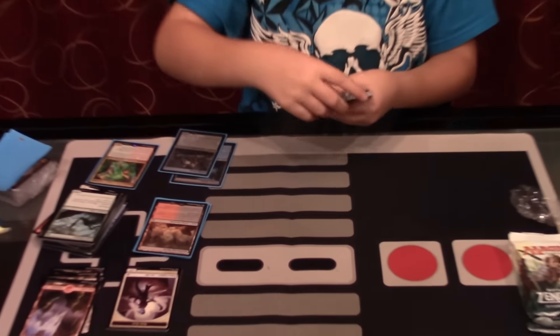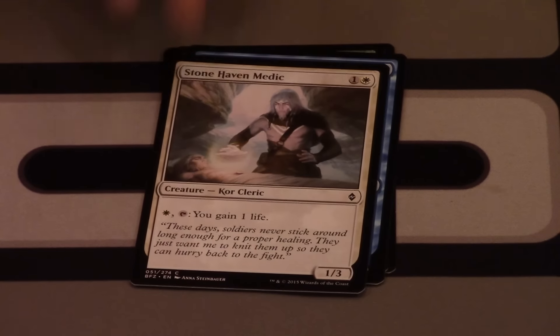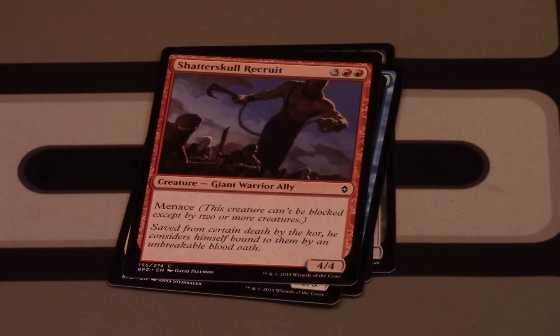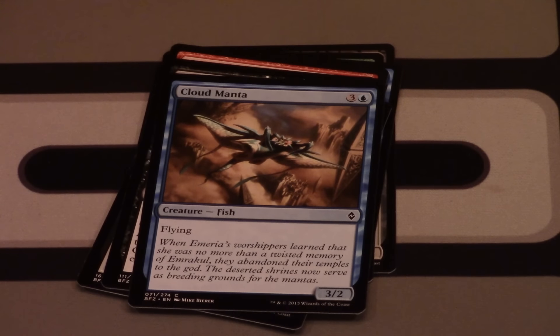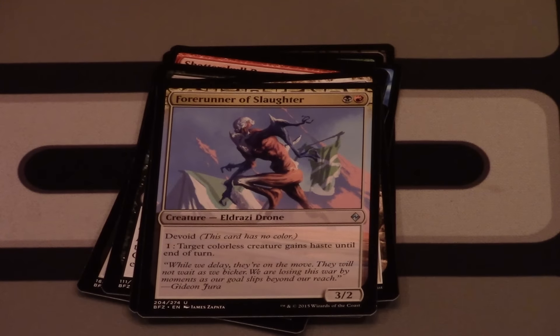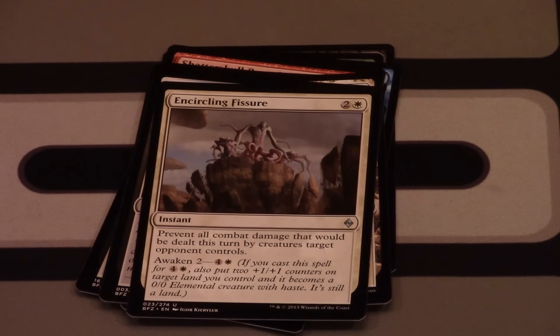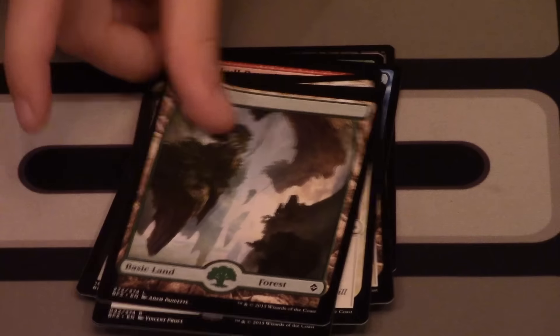Our fifth pack contains: Mind Raker, Territorial Baloth, Clutch of Currents, Stone Haven Medic, Saddleback Lagac Recruit, Natural Connection, Unnatural Aggression, Geyserfield Stalker, Cloud Manta, Sandstone Bridge. Our first uncommon is another Forerunner of Slaughter. Breaker of Armies — a great card in sealed tournaments. Encircling Fissure, and our rare is a Planar Outburst, a great white removal card.